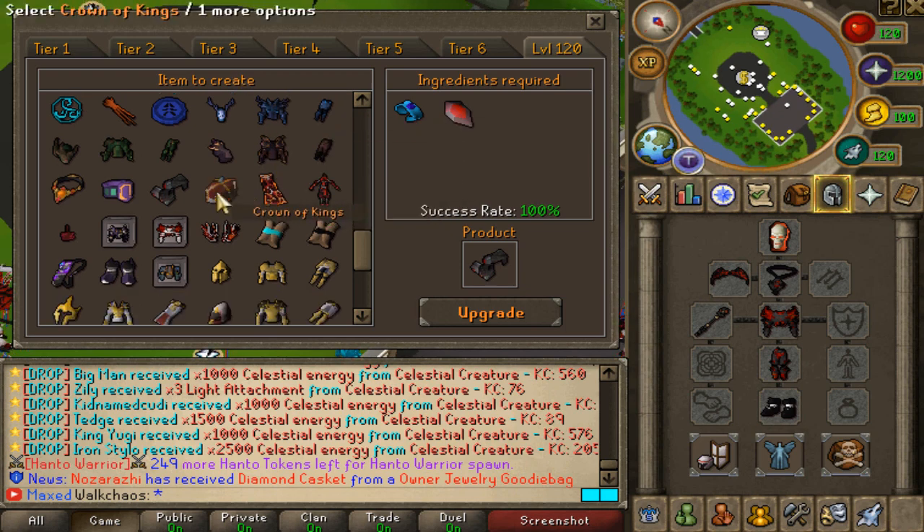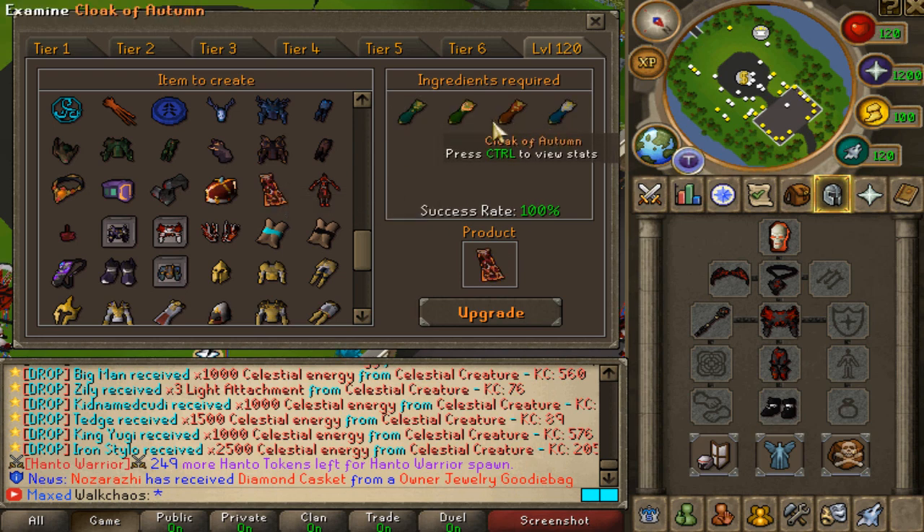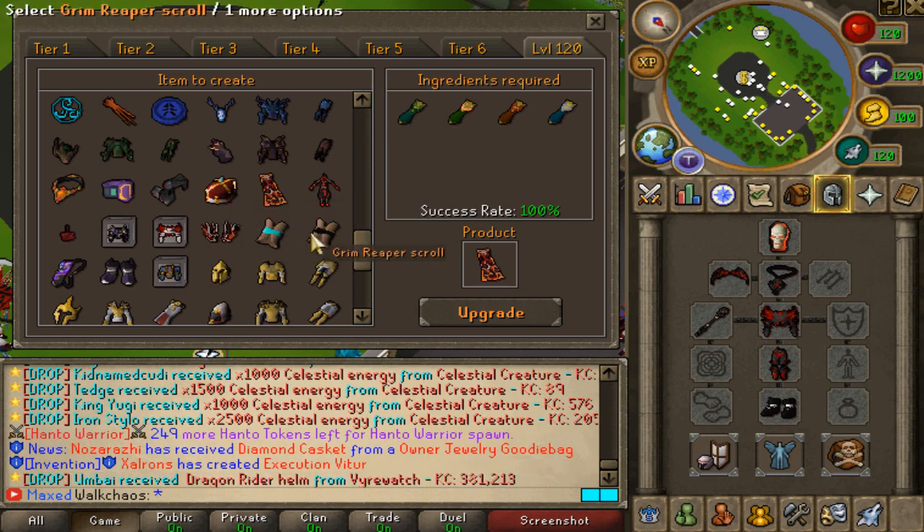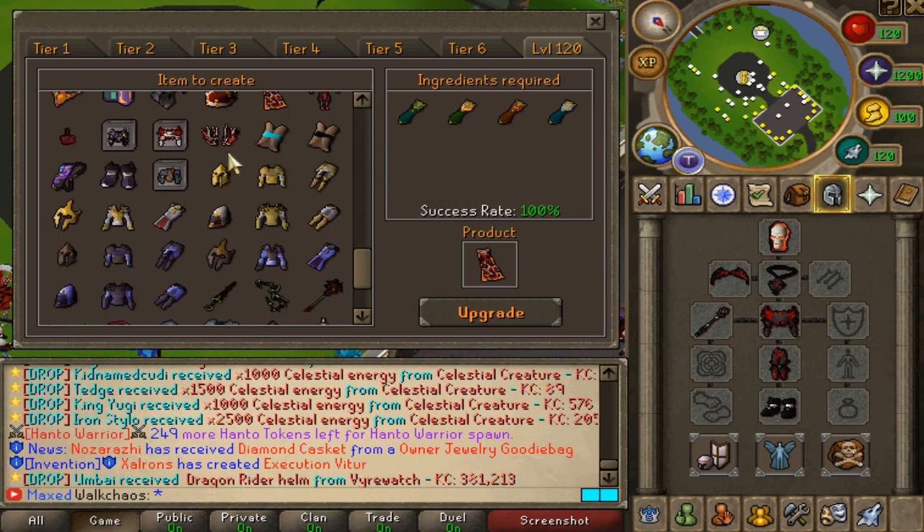There's also the Crown of Crowns from coronets, the Cloak of Kings which is the best-in-slot cape from seasonal bosses, an elite pattern, and a bunch of different scrolls you'll be able to unlock.